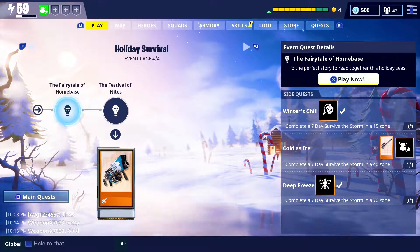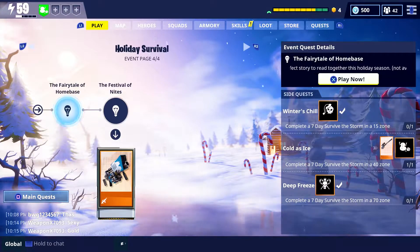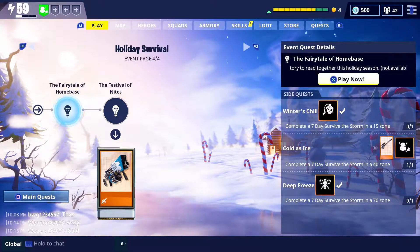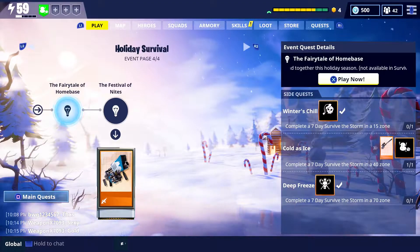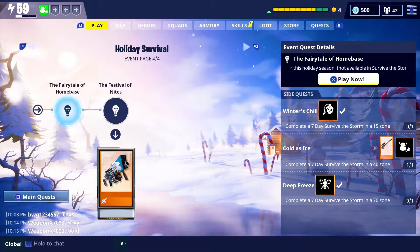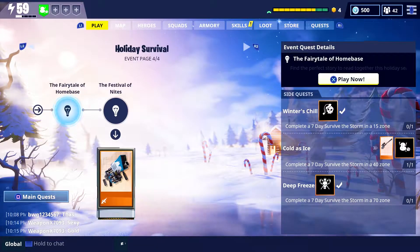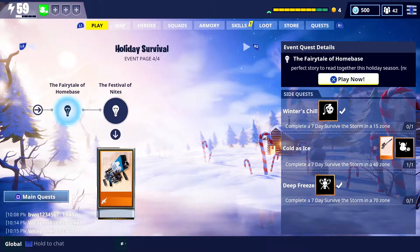Hey what's up everybody, this is Panaris and welcome back to another episode of Fortnite. Today we're going to be getting into the Fairy Tale of Home Base, which is the next mission in the holiday survival quest line. In this mission we're going to have to go around and collect these books so that each of the different characters can tell a story about home base.